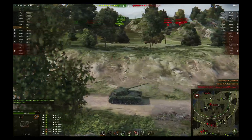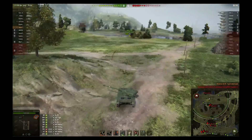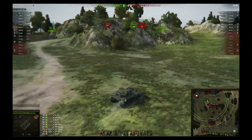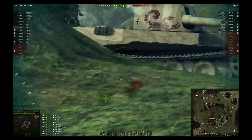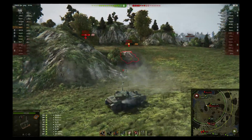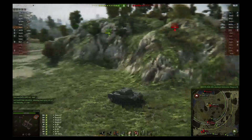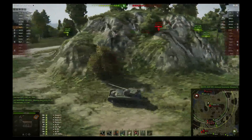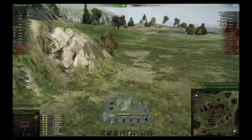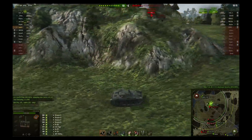Now I start working on the bigger targets — the 100.01 and the Scorpion. I can't quite clip out the Scorpion but I can maul him pretty good. I wait on the reload before going in, and fortunately he expends his shot on something else. I'm able to maul him and get out. I expected him to push down at me but there were enough of my teammates that he couldn't do it and they kill him. Now checking the 100.01 — I use the camera to look around the corner rather than poking the tank.